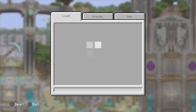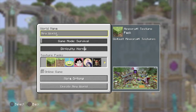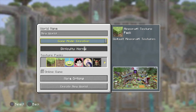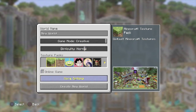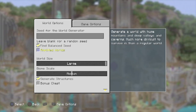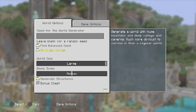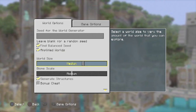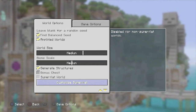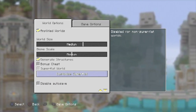Welcome back to part two of my first world tour. Before we jump back in, I wanted to show you some options on the PS4 edition that we don't have on Bedrock - amplified worlds. We can make worlds with very large mountains, deep valleys, and caverns. You can also do custom super flats where you can change whatever blocks are used.